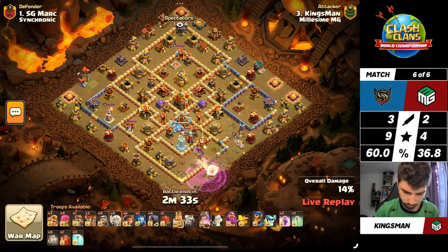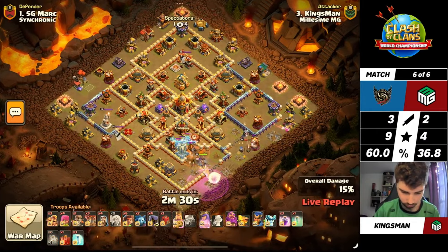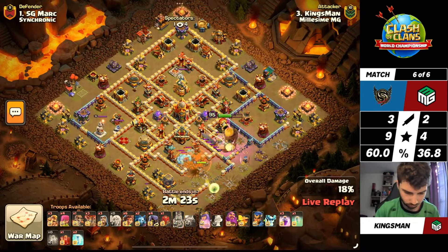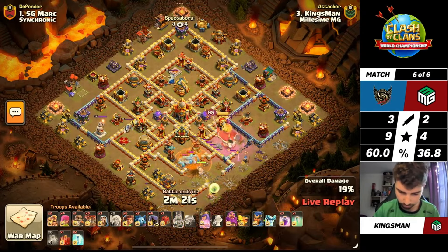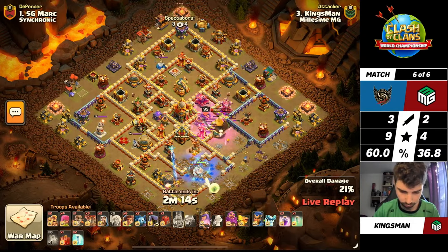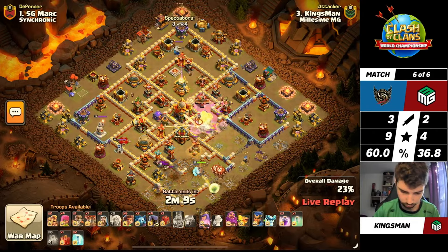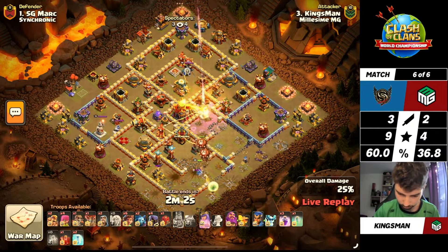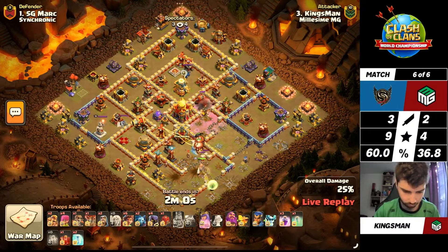This attack is going to have a Queen charge. When the attack is allowed to slow down and they have more time to work with, pro players like the control given by a Queen charge and will opt for that whenever possible. With that Queen charging away straight into the Multi-Inferno, slowing it with the Frozen Arrow, she pulls off the Ice Golem. He freezes it up so the Queen goes straight for the Multi-Inferno and does not switch onto the Ice Golems - that will play a big role in this Queen charge as the King's ability goes off.